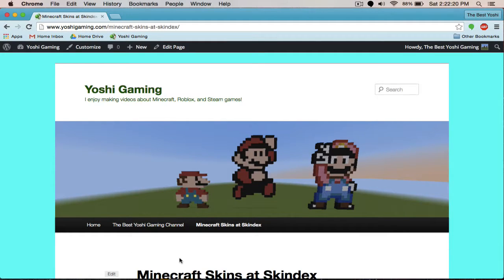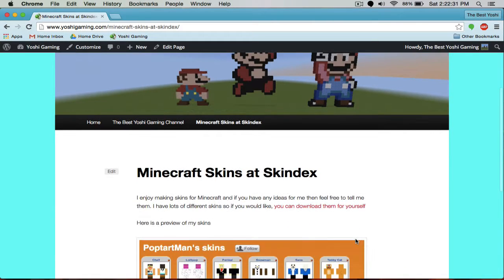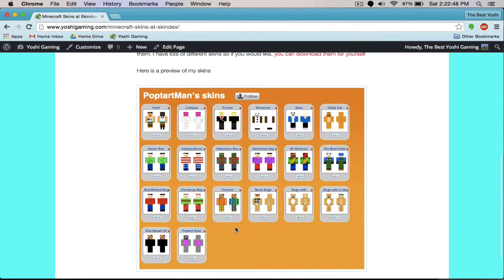I make Minecraft skins at Skindex, and if you didn't know, I enjoy making Minecraft skins — that's partly why I made this website. I enjoy making skins and if you have any ideas, feel free to tell me. I have lots of different skins and if you'd like, you can download them for yourself. Here's a preview of my skins. I'm named Pop Tart Man, like Nyan Cat. Here are all my recent skins — I've actually made some more.